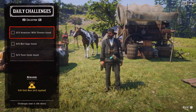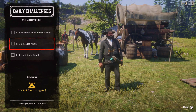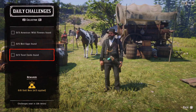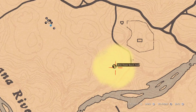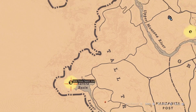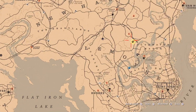For the Collector: three American wildflowers found and three tarot cards found. American wildflower locations are shown on screen — by Aurora Basin and at this location here.